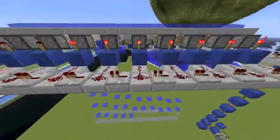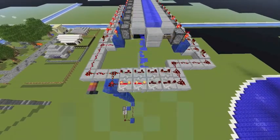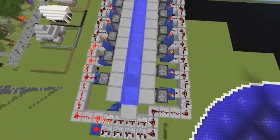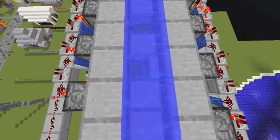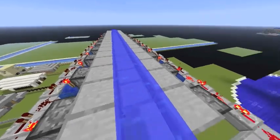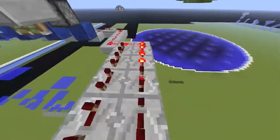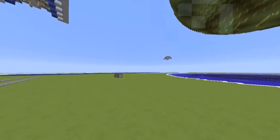It's basically pistons letting the water fall through, but only for a short amount of time, so that you get the really thin water. You can kind of see how this works — it's got a loop there.